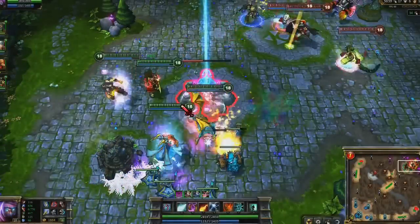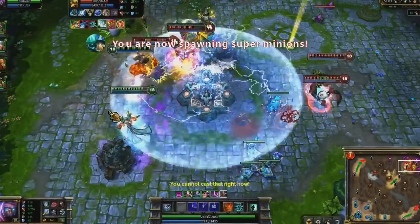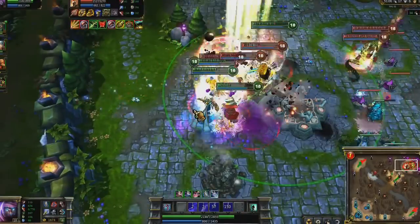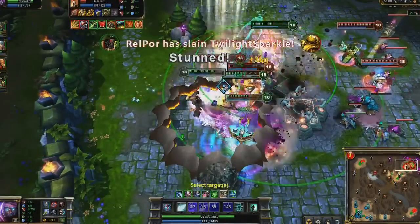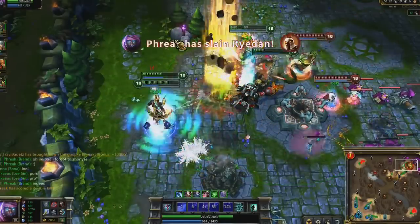Zhonya's Hourglass is a burst mage's best friend. I lead with Pillar of Flame to maximize my area of effect damage, tossing out Conflagration and Pyroclasm immediately afterwards. While waiting for my cooldowns, I activate Zhonya's, keeping me alive while we kill three of them. I follow up, chasing down Teemo.